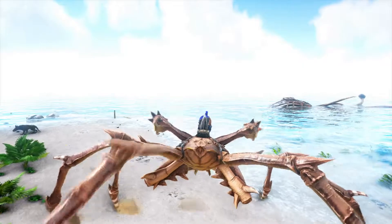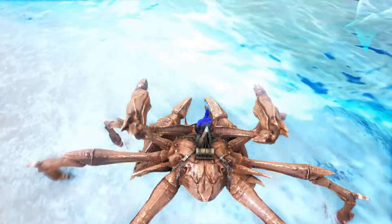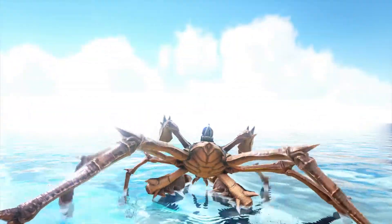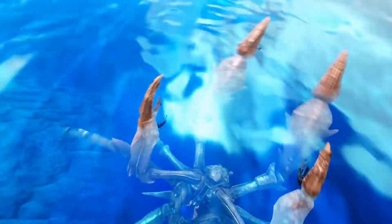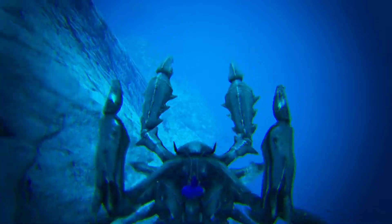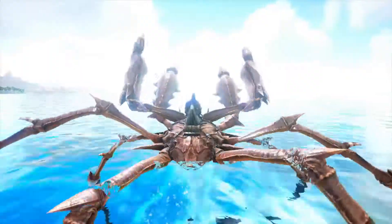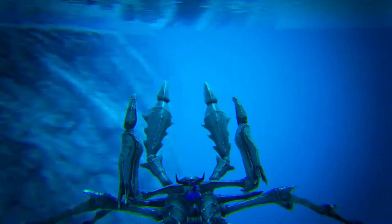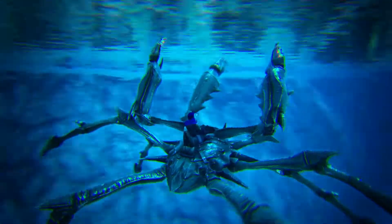Pretty slow on land — they're really fast in water though. Okay, so that's just how he works underwater. There's not much water on Aberration to try it on, so he just sinks like a rock. Oh cool, that's a good thing to explore the bottom of the ocean with. Just keep pressing X and they'll keep swimming to the top.